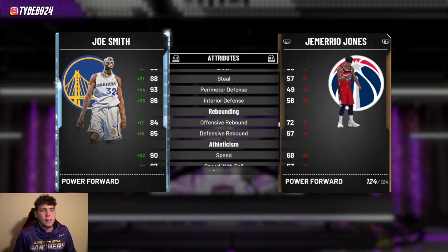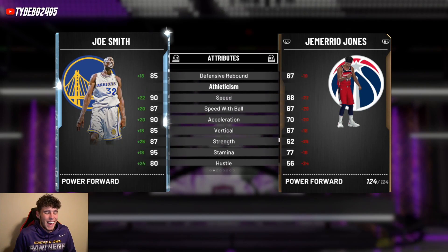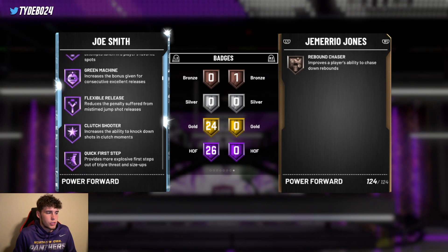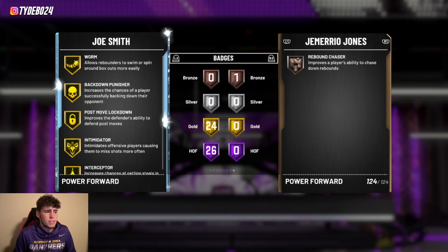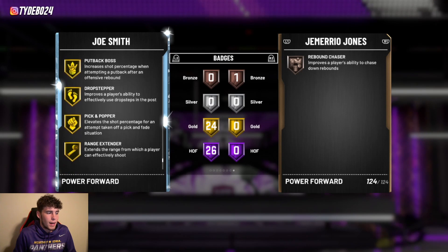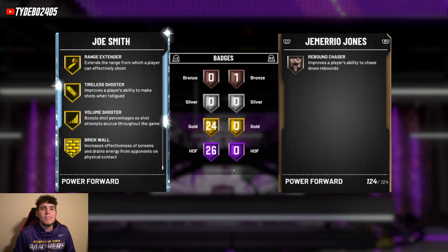Joe Smith has an 80 driving dunk, 86 ball handle, 93 perimeter defense, 86 interior defense — stat-wise kind of like an upgraded Diamond Lamar Odom. He has 90 speed and 93 lateral quickness. Badge-wise he's way better with 26 Hall of Fame badges: catch-and-shoot, quick draw, relentless finisher, green machine, quick first step, downhill, Hall of Fame clamps, contact finisher, rebound chaser, pogo stick, consistent finisher, tireless defender. 24 gold badges including post move lockdown, intimidator, interceptor, box, rim protector, pick pocket, and gold range extender. For 2,000 MT you cannot complain — that's why Diamond Joe Smith comes in at number nine.